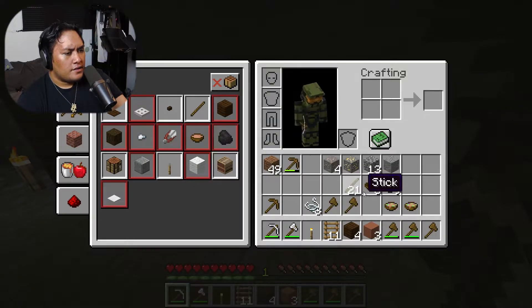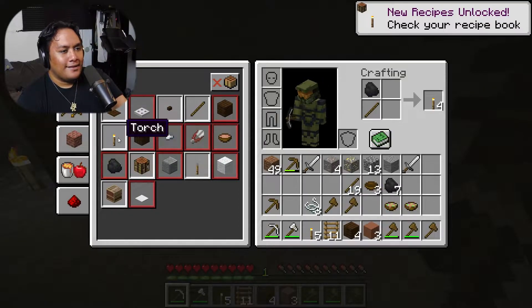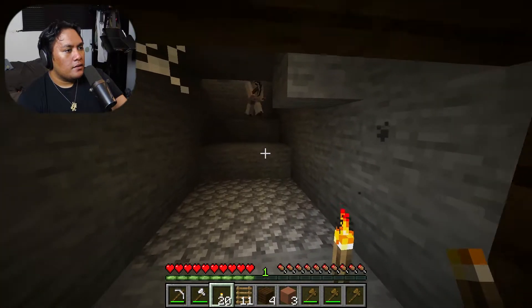Do you have sticks? I have sticks and I have coal - wait, I think I'm just being blind. It should be just one coal on top of one stick. You know what, let me just put them in there - there we go. I was getting a little too comfortable with the recipe book. The recipe book is nice for some things but I typically keep it off. I'm still getting used to all this.